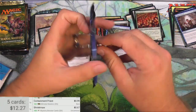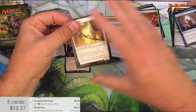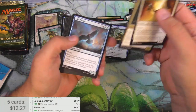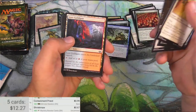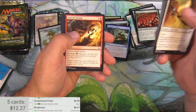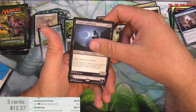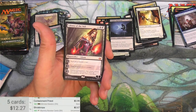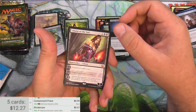Modern Masters 2017. I forget all of the hits that have been out of all these packs — feels like I'm overdue for something really big. Let's get the foil out of view there. Is it a Guildgate or is it not? Augur, Ancient Grudge, Vital Splicer, Vampire Nighthawk. And oh my gosh — what did I just say about getting a hit? This is the one I would be looking for out of this set for sure: Liliana of the Veil.